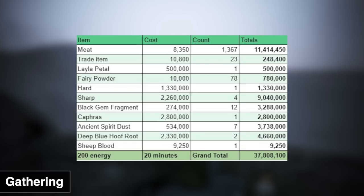Just remember, I got pretty RNG-carried here. On average, I think 20 mil in 200 energy is definitely reasonable to expect. For the items you've gathered — for example, the meat — you could turn it into red sauce through cooking and sell it for more money. For the Hards and Sharps, check how much the concentrated stones and concentrated magical black gems are selling for, and turn them into whichever is netting the most profit. Do a little bit of research.